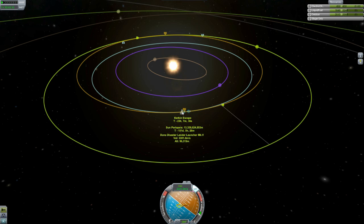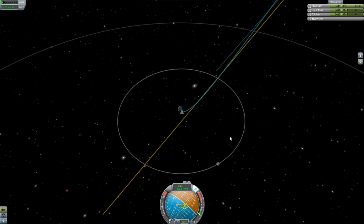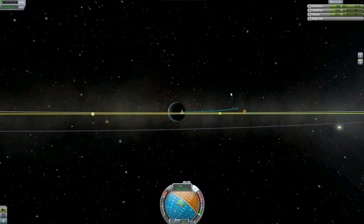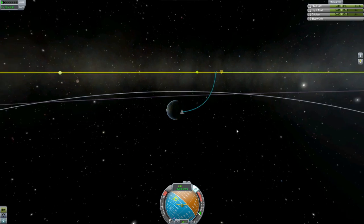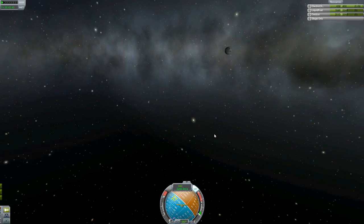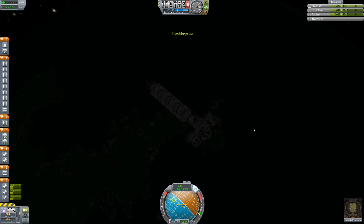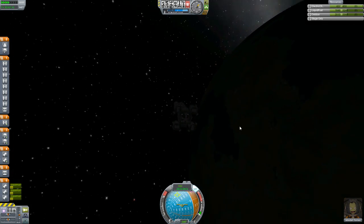There are websites where you can look up where Kerbin needs to be in relation to Duna to launch and get there in one burn. I really don't want to look it up until they add some sort of function in the game to figure that out — I'm going to do it by trial and error using what little I know about the game. We may need to correct the trajectory on the other side. And we are about to escape Kerbin — let's get out of here. Sayonara, Kerbin!